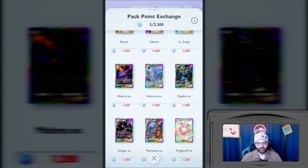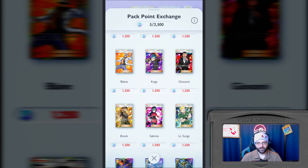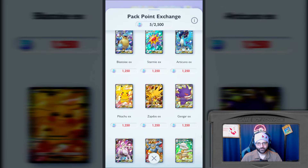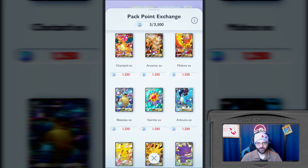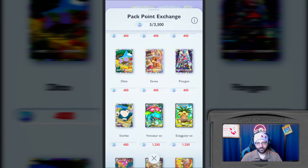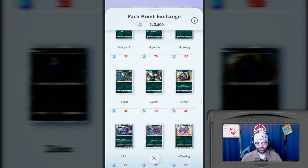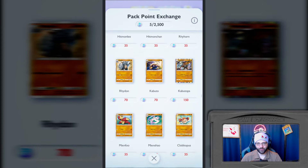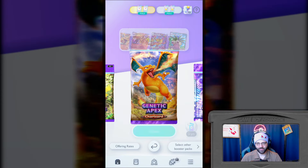Some of those don't look too bad. Mewtwo EX 2005 - look at that Mewtwo. We got some good artwork in here. We got our full art trainers. We're not looking too bad on some of this art. We're in the dark types - maybe Absol didn't appear because I don't own him. Nope, there is no Absol. Well, I'm sad.